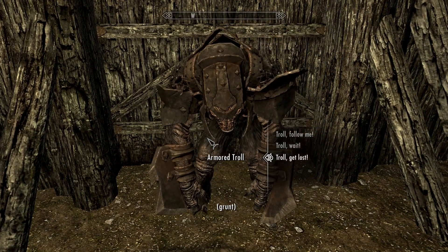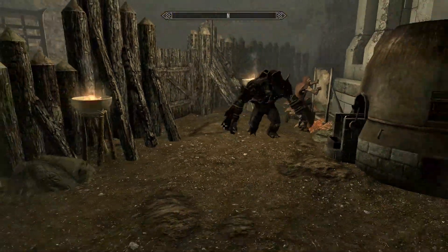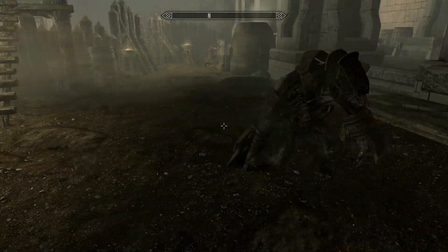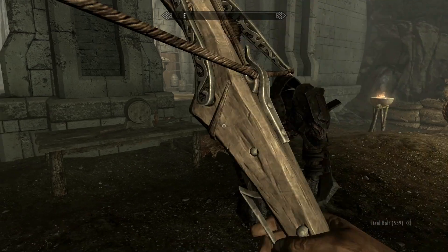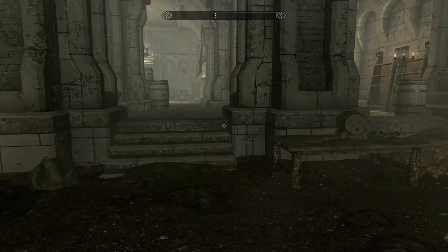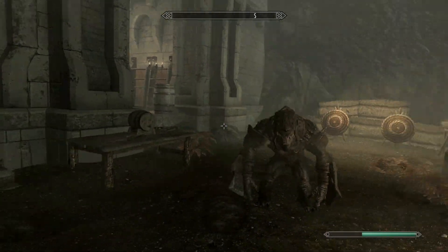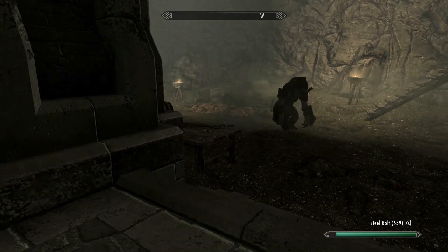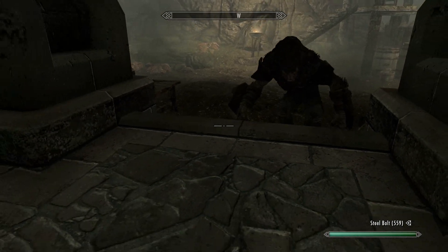Troll, follow me. Troll, wait. Troll, get lost. Troll, follow me. Oh, look at him — look at the troll! I have an armored troll. There's an armored troll following me. I cannot wait to see — I'm using a dwarven dagger right now. Oh, and I've got an elven shield too. That's a new shield, a little bit better on the statistics there. I cannot wait to engage. I wonder if I sneak, what does he do? Does he sneak? Does the troll get to sneak? I don't think he's sneaking — I think he's just running around like an ape.